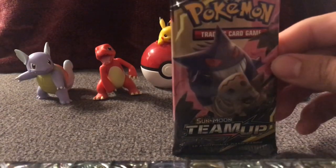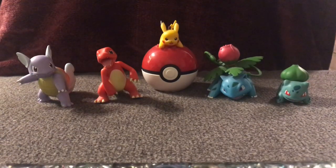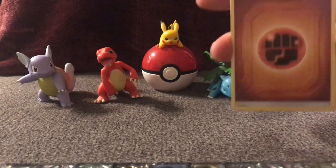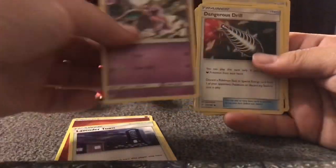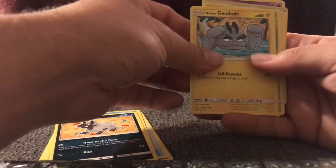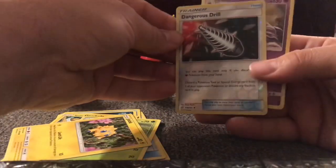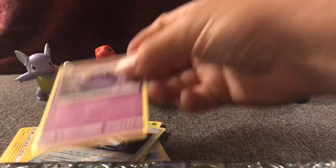The last pack of this video: Sun and Moon Team Up. Let's see if we get something good. Code card. Fighting Energy, Lavender Town, Knitter Reno, Dangerous Drill, Staryu, cute little Puchina, Geodude with some crazy dreads, Paris, cute Joltik, another Dangerous Drill, Reverse Holo, and a Muk for the Rare. Very nasty, yet cool. Not bad.